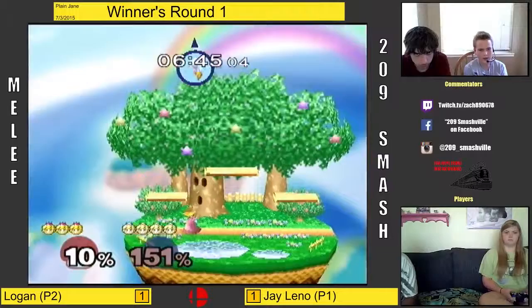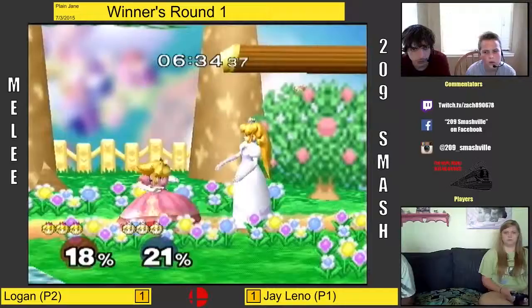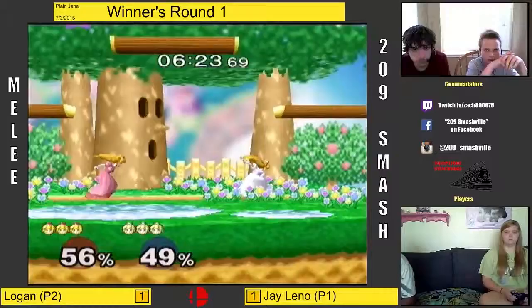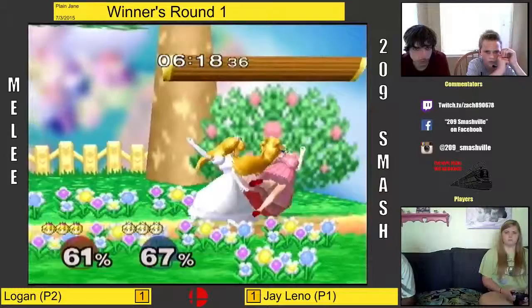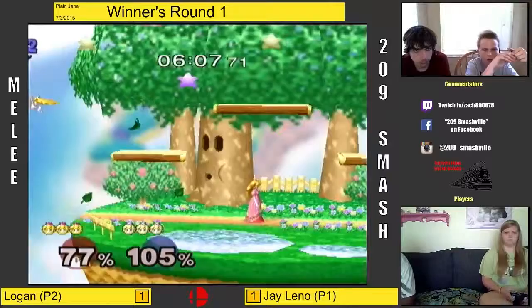Nice up smash. That's the thing about both of these characters — they only defend themselves in those situations. Both characters are just getting free hits from each other. That was a nasty roll. They're trying to attack from above, but then they're just getting punished — punished in ways they could avoid.